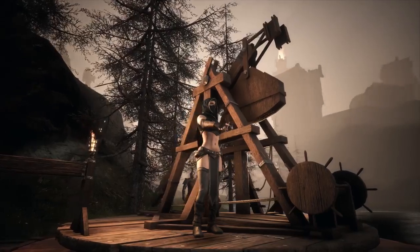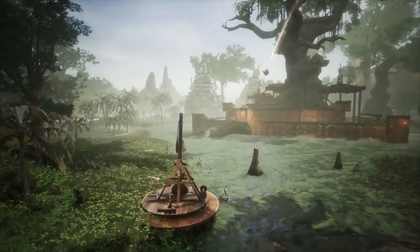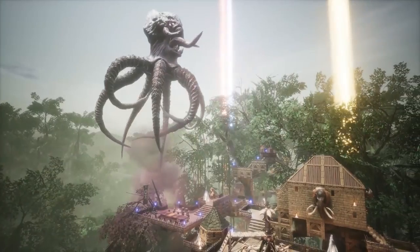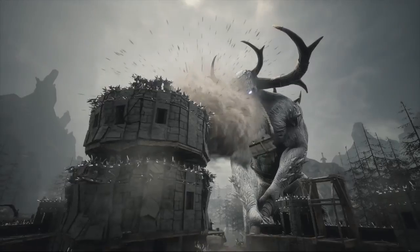To penetrate the defenses of a player's fortress, siege weapons were introduced in the form of trebuchets, which can give you the upper hand as both attacker and defender, particularly if your enemy has been able to summon an avatar to tear down your walls.